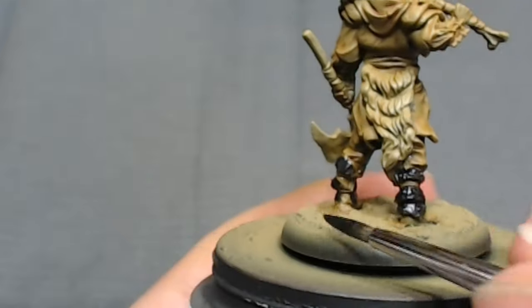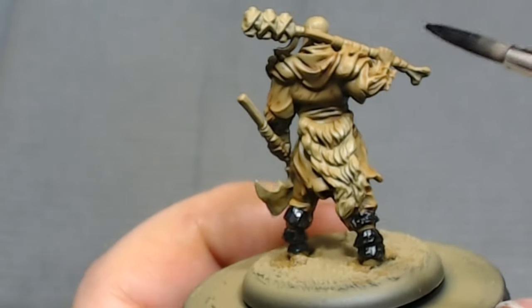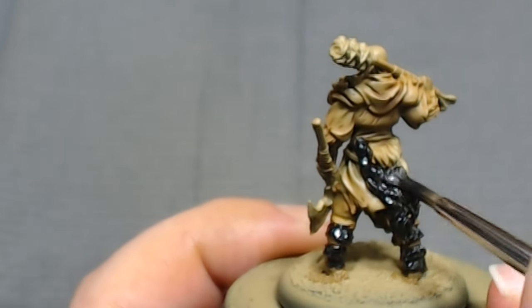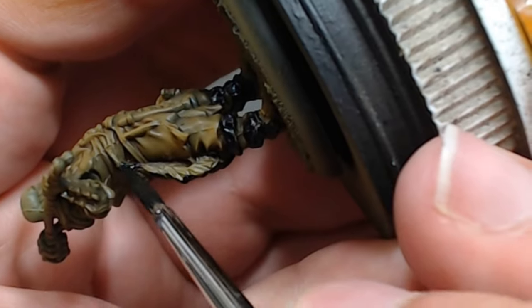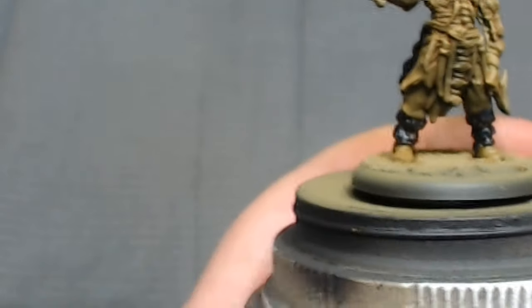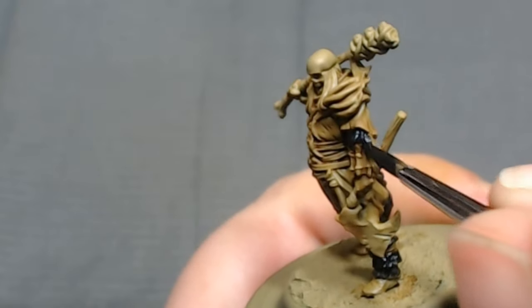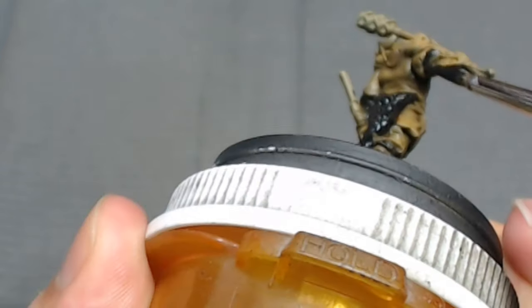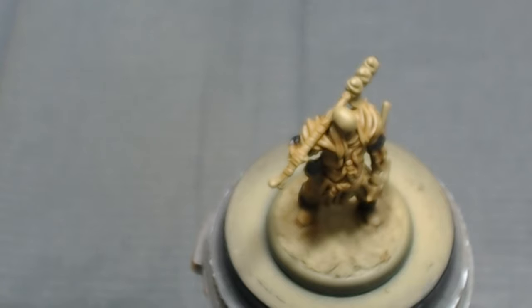The fur is probably some of the more screwball-y things on this model. Typically what I like to do for fur is dry-brush it, because it gives that dusty, strandy look you want. Hair is just so chaotic that dry brushing gives it a sense of natural quality. But I can't dry brush this model because there's fur everywhere — even on the arms — and there are details all over we don't want to hit. So instead I'm going to use different mixes of black and grays and highlight it with my brush in a more haphazard fashion.